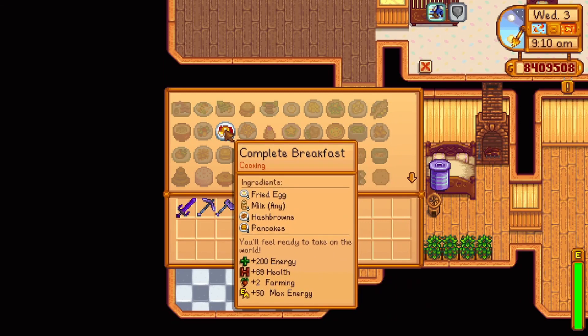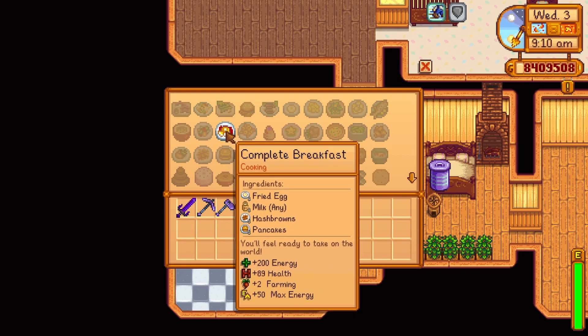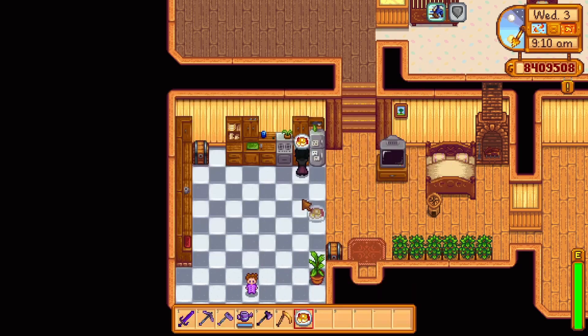Spring Day 21 Year 2 offers the recipe for a complete breakfast. This recipe is a bit hefty but replenishes a lot in return. It uses one fried egg, one milk, one hash brown, and one pancake, replenishing 200 energy and 89 health. It also increases your farming level by 2 points and your max energy by 50 for 7 minutes.